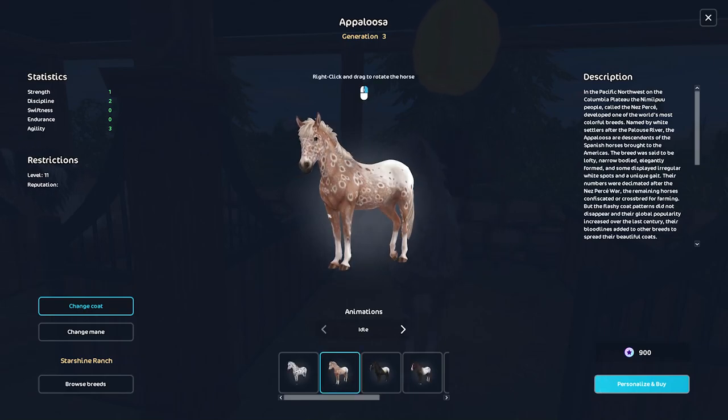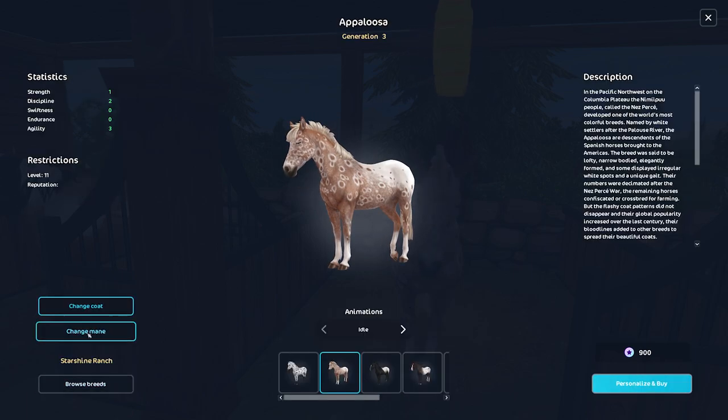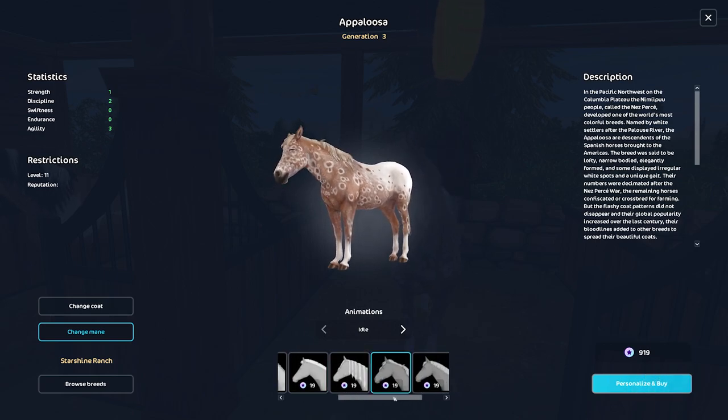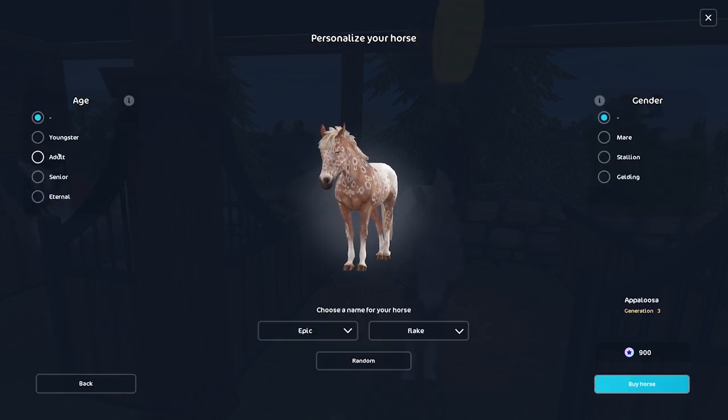We have our beautiful Appaloosa horse with a distinctive leopard spotted coat! Maybe we should change the mane up a little bit — I wonder if the AI will know a mane style. Let's keep it for now and get the name done. I'm getting 'playful and curious' vibes — probably somewhere between youngster and adult. We'll make her a mare, and let's find the name Sunny. Yes, Sunny is the first name, no second name.